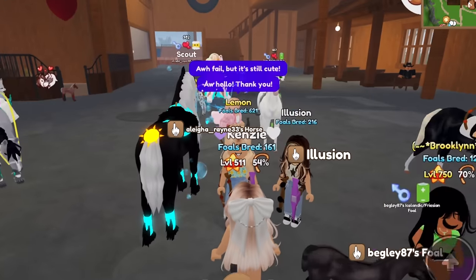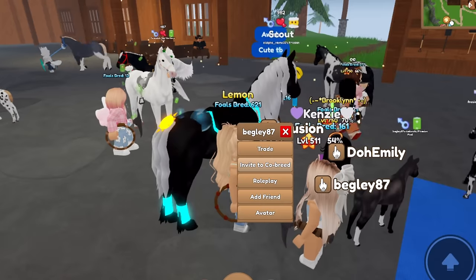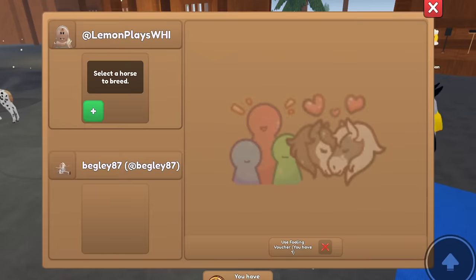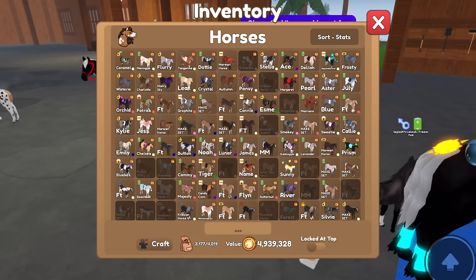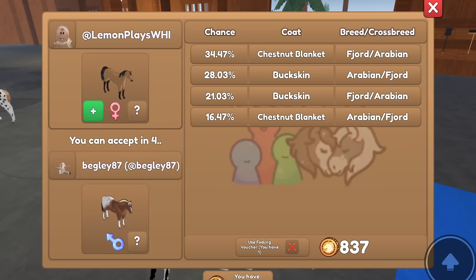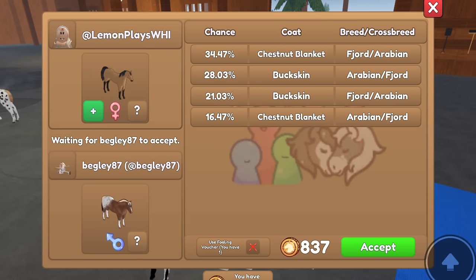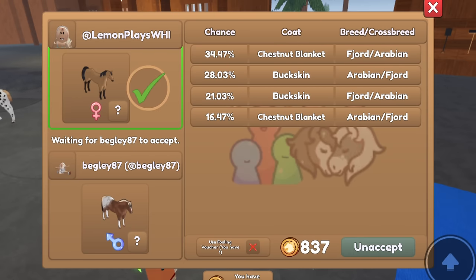A lot of people have been finding me - oh my goodness. Let's co-breed with this person next. We'll put Carmel for this one; I just want to breed Carmel. They put a Fjord with an Appaloosa coat - that is pretty cool. And this is so cheap: 837 tokens, that is incredibly cheap. Especially if we get a duplicate of Carmel, that would just be amazing.